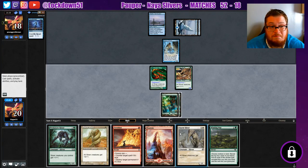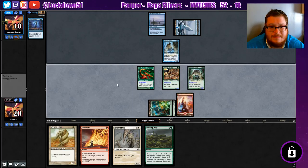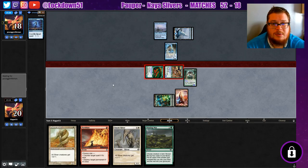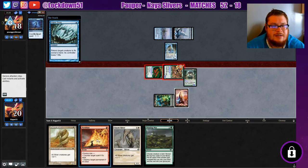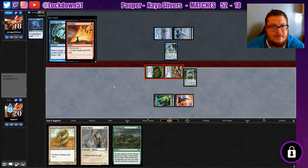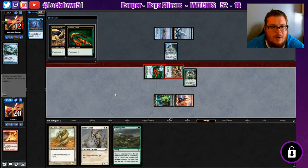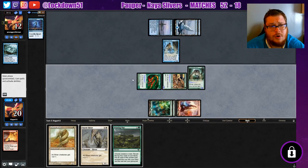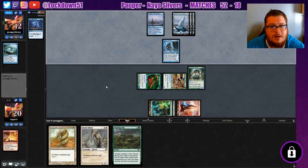It'd be ideal to draw a Planeshift so we can really go for it, but we'll just play our lord. Playing around Force Spike still, but let's dig our heels in against this Augur. If he wants to block — vapor snag? No, I want my board set up please. You can block though. We can Winding Way for a Planeshift if we really need to, though they're going to have counterspell up next turn. They're on four mana, playing with vapor snag.